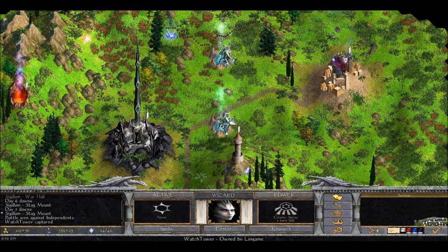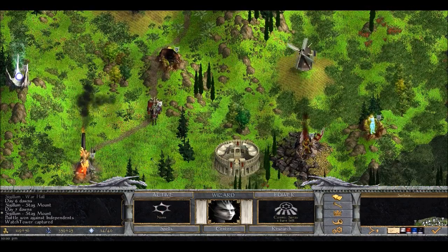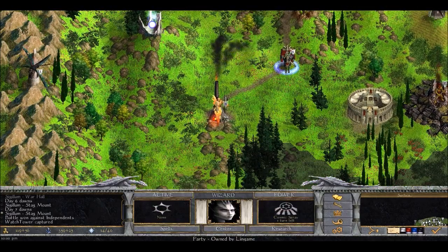These heroes need to die with me. So now you have Dark Gift and Enchanted Weapon - and the other guys should have the same. And this will boost their abilities. Always nice.